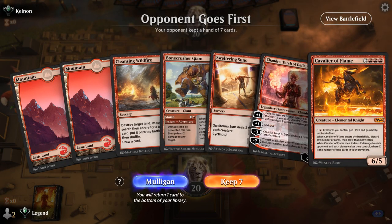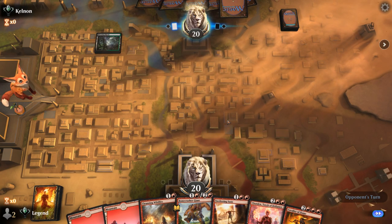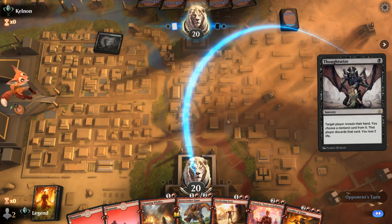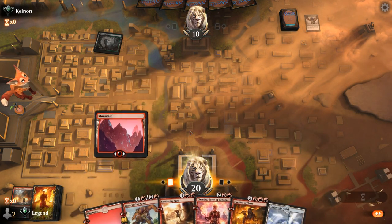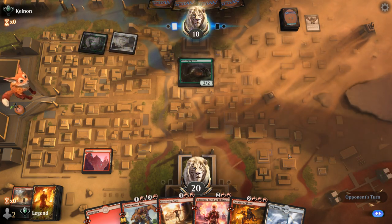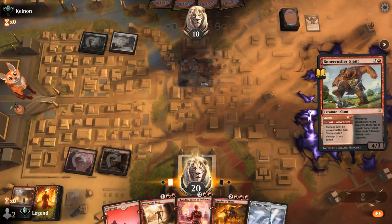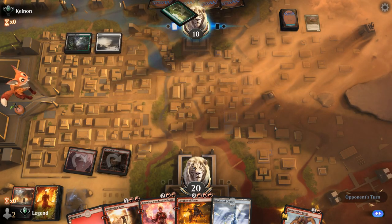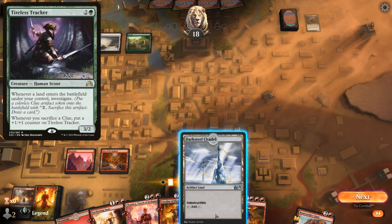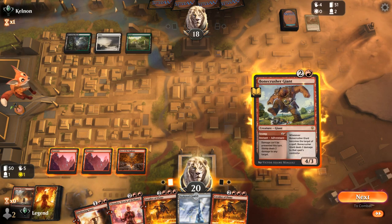We're on the draw, missing an indestructible land to go with Wildfire, but still functional with a Stomp into maybe a Sweltering Suns. The opponent goes for the Wildfire from our hand with thoughtseize — and that paid off as we actually drew the Darksteel Citadel to enable it. There's a tiny chance the opponent just doesn't have many basic lands. Happy to Stomp the Ooze while we can. We're probably up against an Abzan Midrange deck, and they might be holding a Tireless Tracker but didn't want to play it without getting value — so we just play Bonecrusher here.